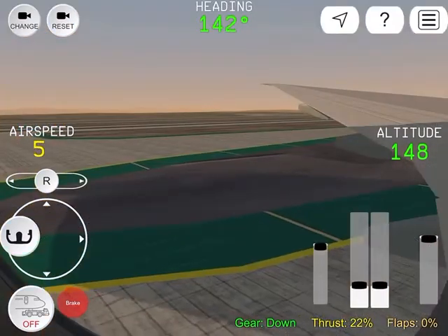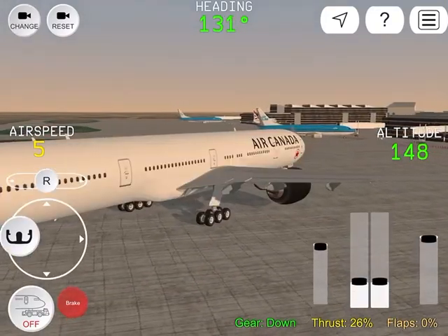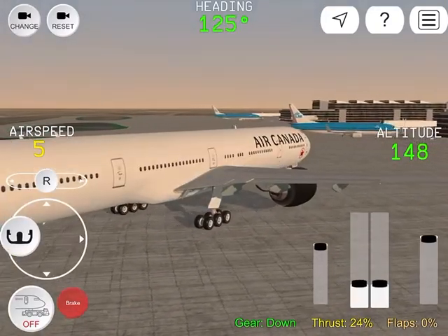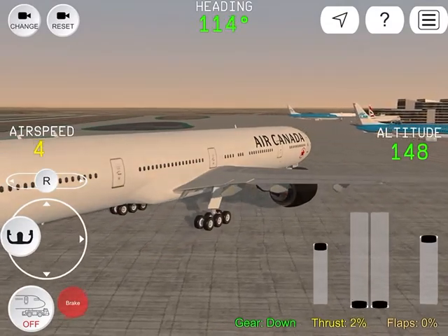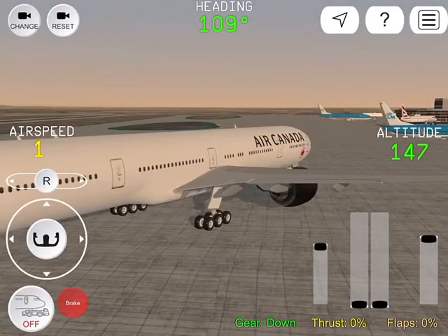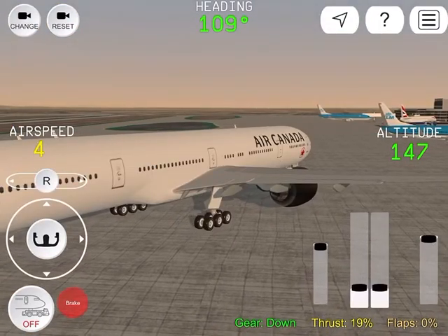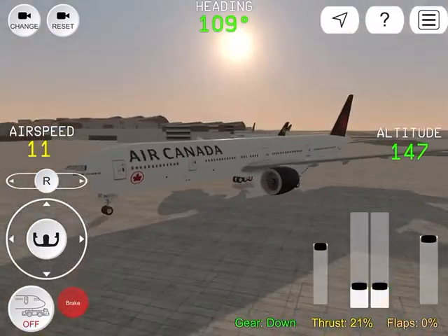Ground complex, 5739, ready for push from gate 25. Stand by, let me find that — what was the call sign again? Step 3 next up, fly away, alright.